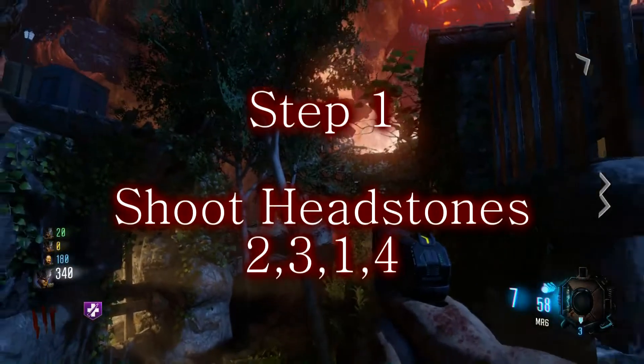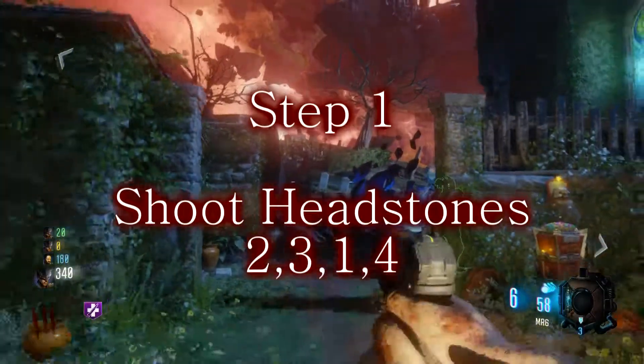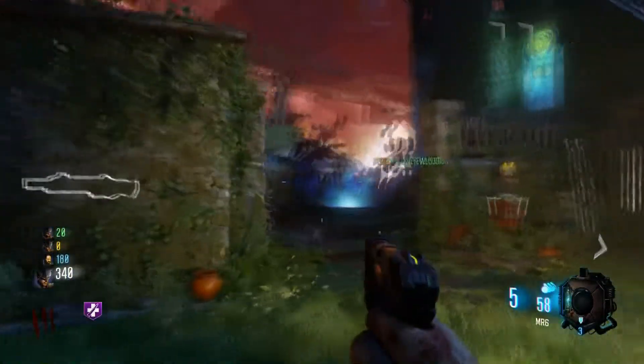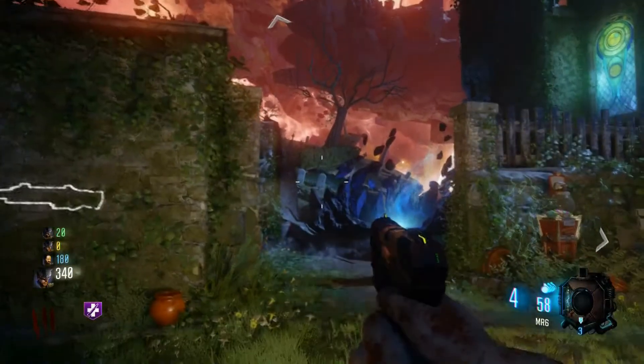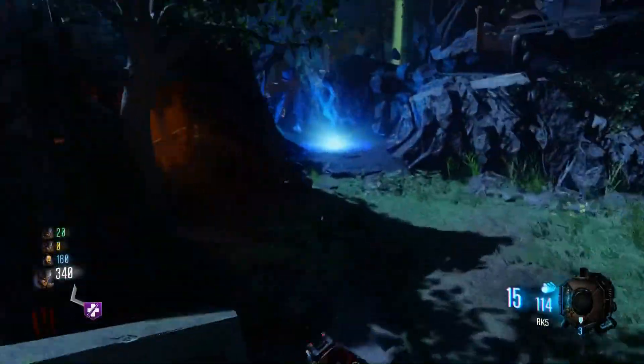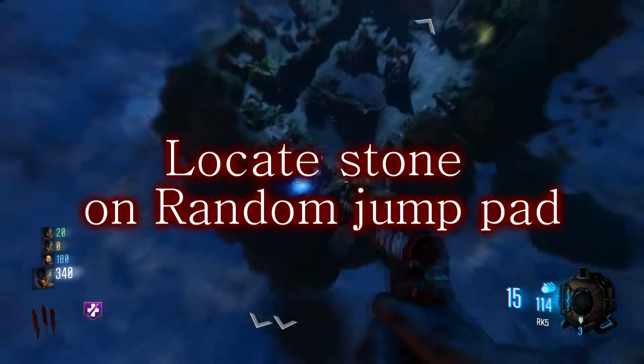All right guys, welcome back, this is Doc here. There's a lot of stuff to get done. First step: shoot the headstones at spawn in this order — two, three, one, and then four over here at the end. Make sure you shoot in that order; if you mess up just wait a few seconds to try it again. That will spawn a stone somewhere randomly on a jump pad.